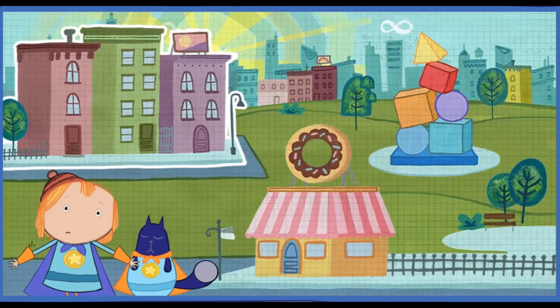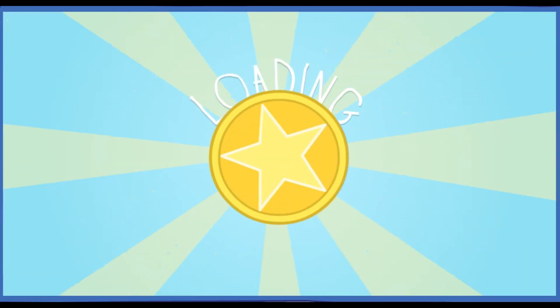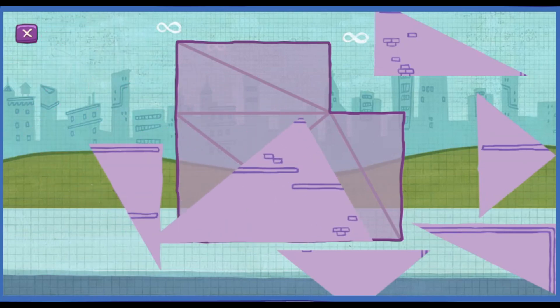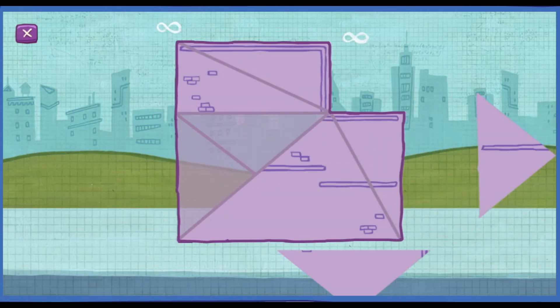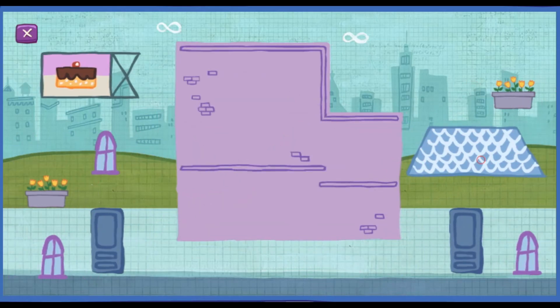Oh no! There's a big problem with those buildings! Triangulo has totally triangulated this building! Put the pieces back together to fix it! Look at the shape of each piece, then put it in! You're an awesome building builder! You've got super building skills! You fixed it!